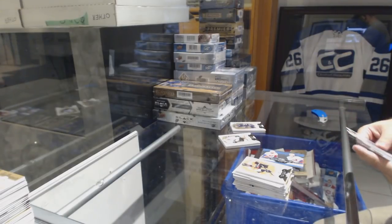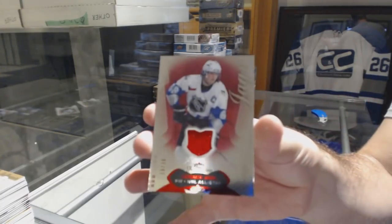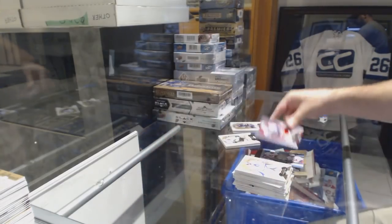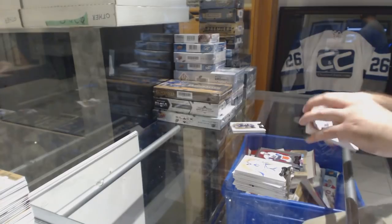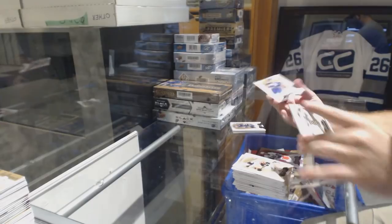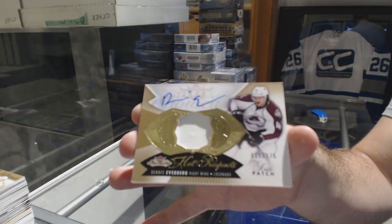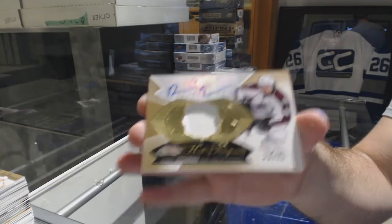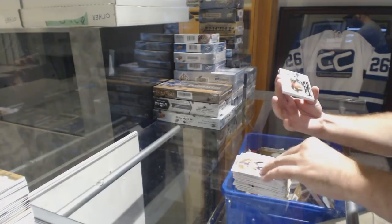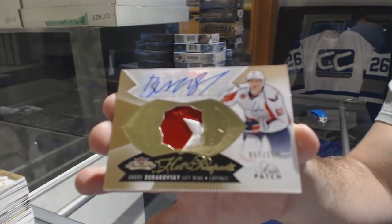So what's your guys' first impression? For the Penguins, numbered 36 jersey, Jaromir Jagr. For the Avalanche numbered 375, Dennis Everberg, patch auto. We've got numbered 175, Andrei Burakovsky for the Caps.